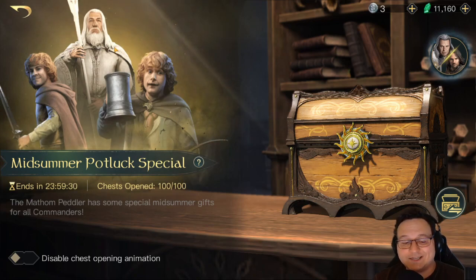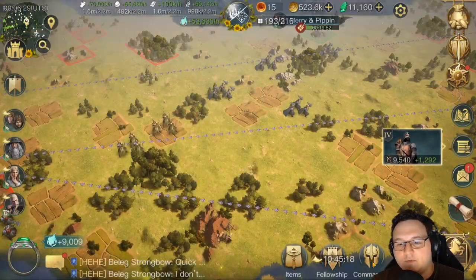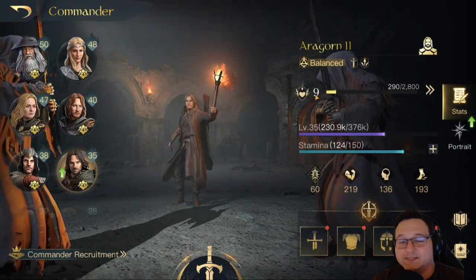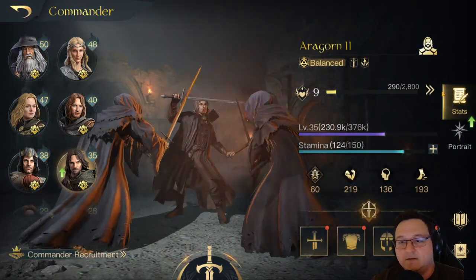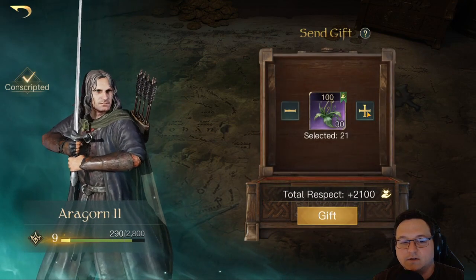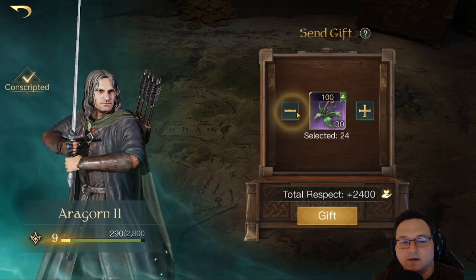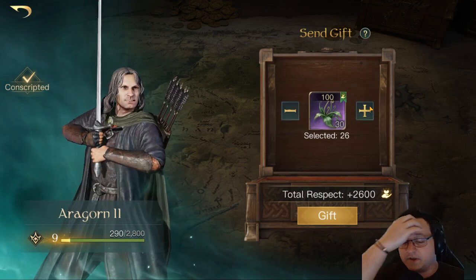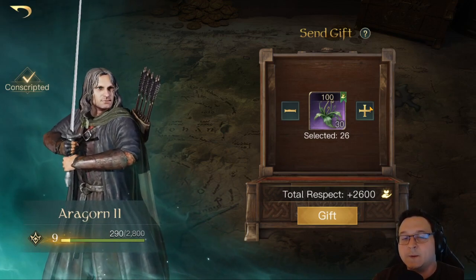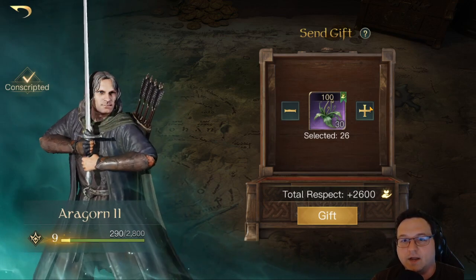Alright, that was all of the chests. Let me check on Aragorn's Respect before I go — he's R9. Can I take him to R10 off of this? I actually could. I really need to consider taking him to R10 — I'll think about that off of the video. Let me know in the comment section below if you guys thought I got lucky or unlucky. Personally, I think I got pretty lucky with those chests. Catch you in the next one. Phoenix, over and out.